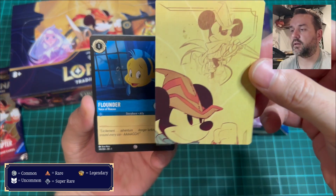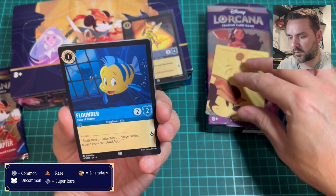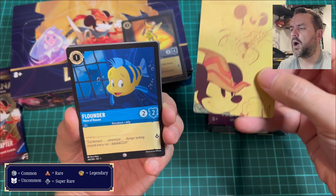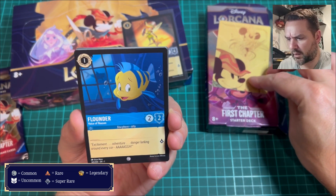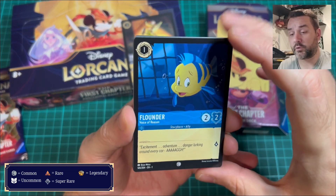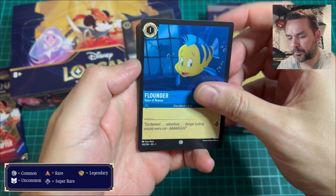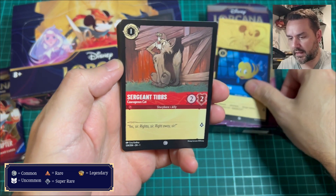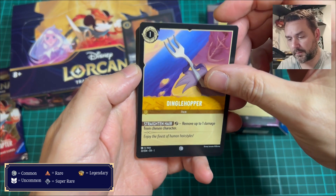There's a QR code, and four of these join up to make a big picture of Mickey, I think — it's based on one of the more powerful cards in the set. There are a few commons, noted by that symbol at the bottom. Sergeant Tibs came out a few times, and so did Dinglehopper.